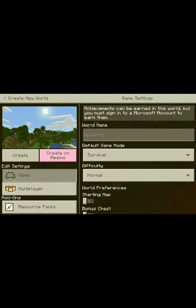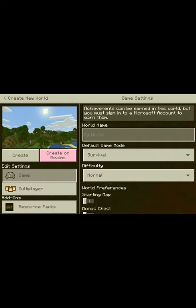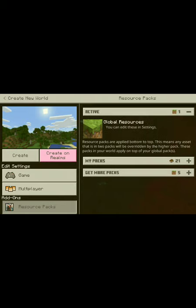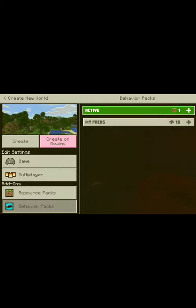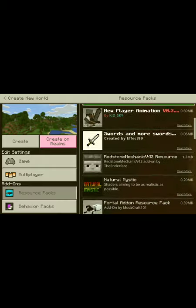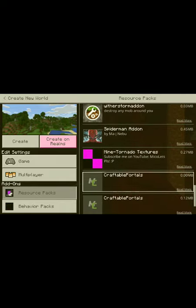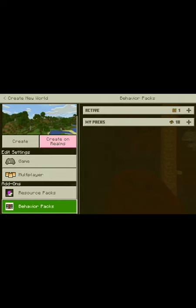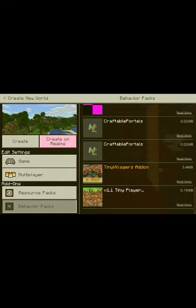We're gonna create a new world. There's a really cool add-on called the Wither Storm - it's actually easy to get, you just have to search 'wither storm' and there you go. I have a Spider-Man add-on in my packs but I want to use my favorite behavior packs.